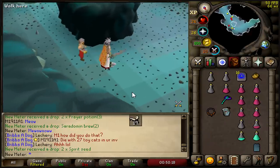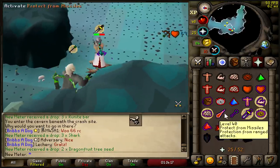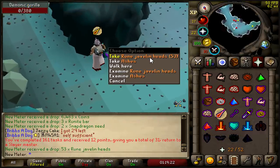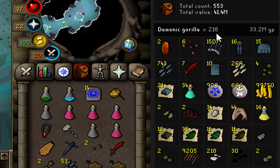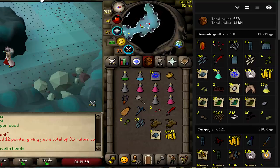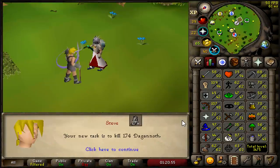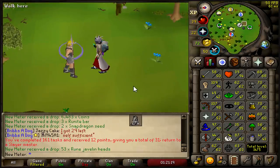Another rare drop incoming — spirit seed. I keep getting dragonfruit tree seeds but those are like 400k, so it's all good. Last demonic gorilla down. So we killed 228 demonic gorillas, got two zenyte shards, two heavy frames, and we made 33.2 mil in one task — that's insane!